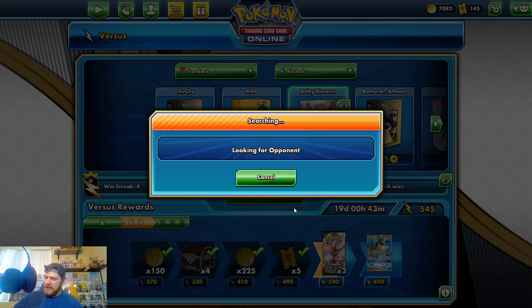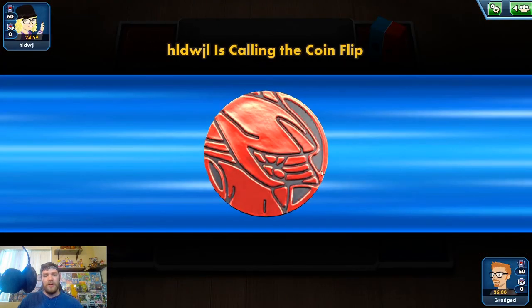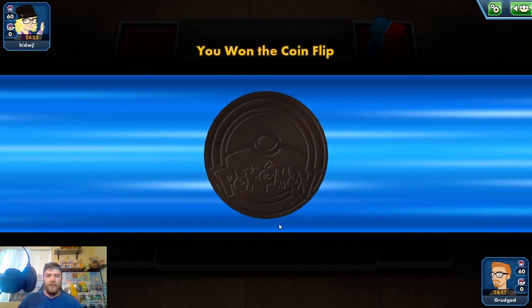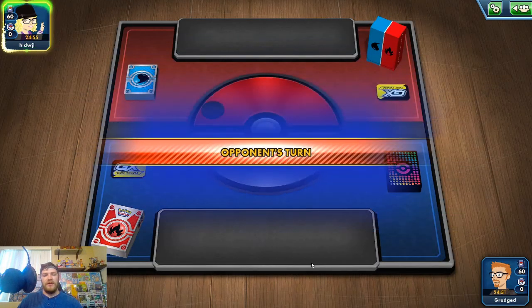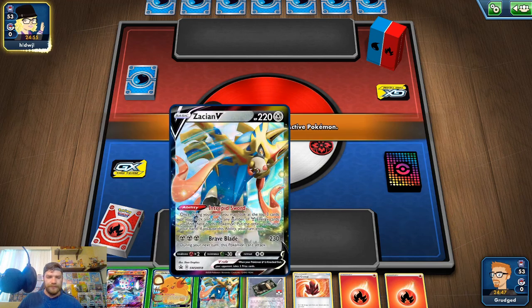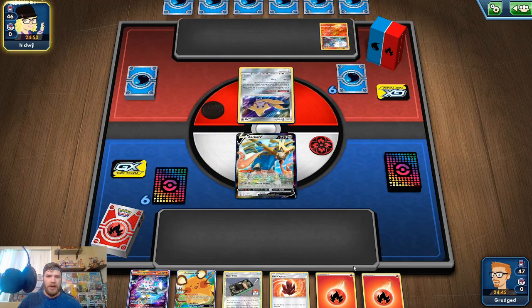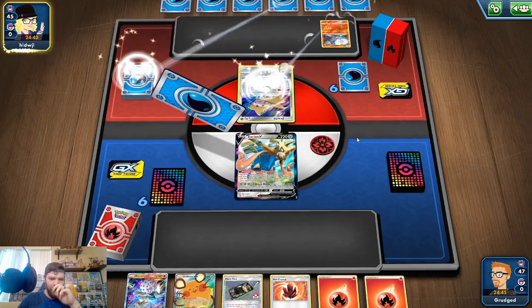I hope you guys will comment down below what your favorite PTCGO deck is, what combination. I'm really excited for Darkness Ablaze to come out in August. I really want to try some of the combinations from there, since my main deck is Pikarom and some of the big cards that'll be rotating — like Thunder Mountain and Electro Power — so it won't be quite as explosive. I want to try out some of the new things we'll be getting in Darkness Ablaze. They have a Fire Water deck box — so I'm wondering what they're playing. Oh, they're playing Blacephalon! You guys are going to see how bad I am at this matchup — I have not quite gotten around to beating a mirror deck yet.